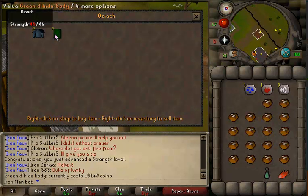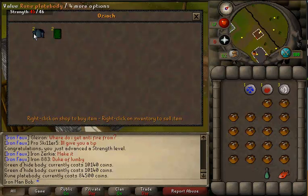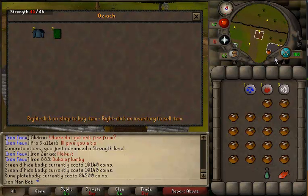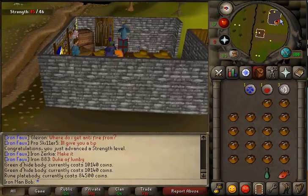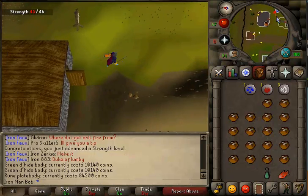Oh man, green d-hide body — I completely forgot about that, I'll buy that now. But we gotta get 84k for the rune plate body and I think it's 70k for the rune plate skirt. So let's go and start getting ready for that.